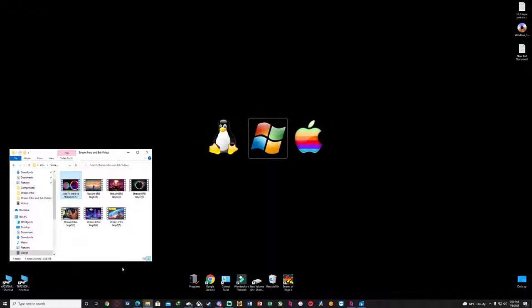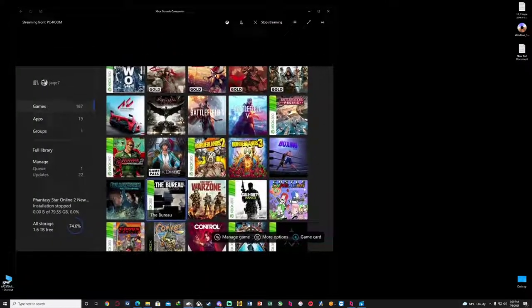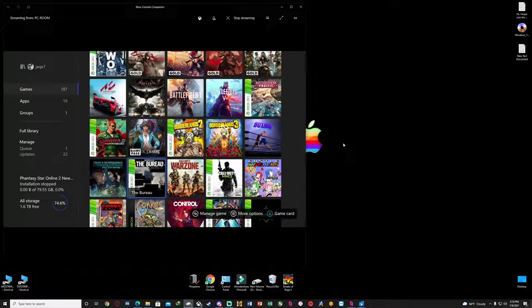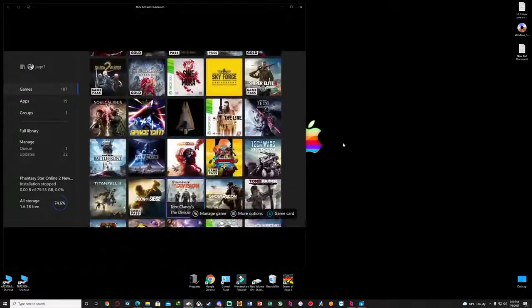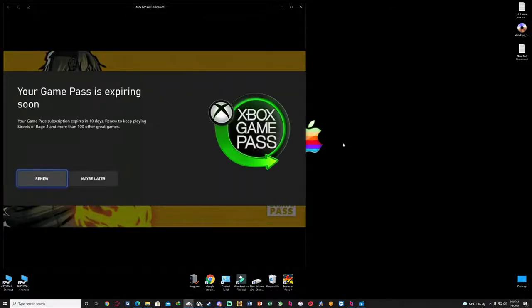Your friend or whoever connected to you via Parsec - now we're going to go to the games. This is the Xbox game, but it works for Steam or any platform as long as you're using a PC. This is the game and then we're going to launch it. Unfortunately you gotta keep renewing your Xbox membership.